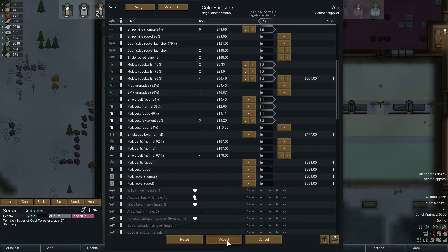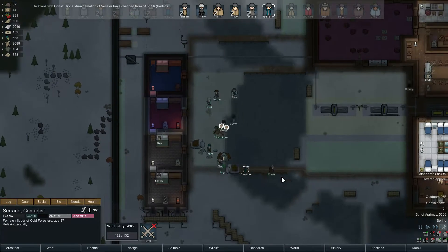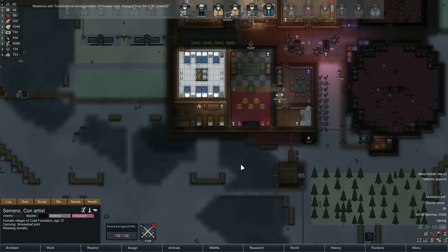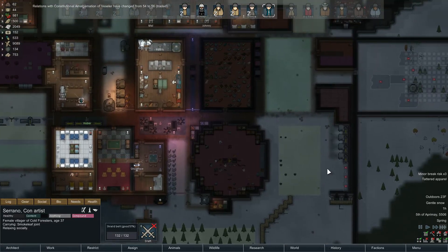I'll make 1,200 silver off of it. They don't have enough, so we can buy maybe a little bit of medicine. I'll take a few shells — the high explosives I think we use the most of. Okay, we'll take three of those. Alright, 5th of Vapor May — still below freezing outdoors, but hopefully the snow has stopped and will melt soon. This slows us down quite a bit.